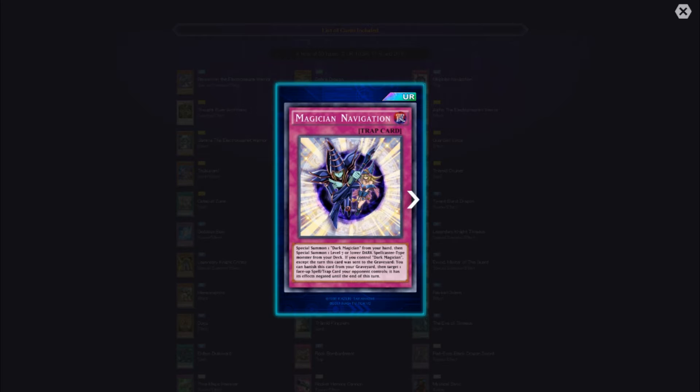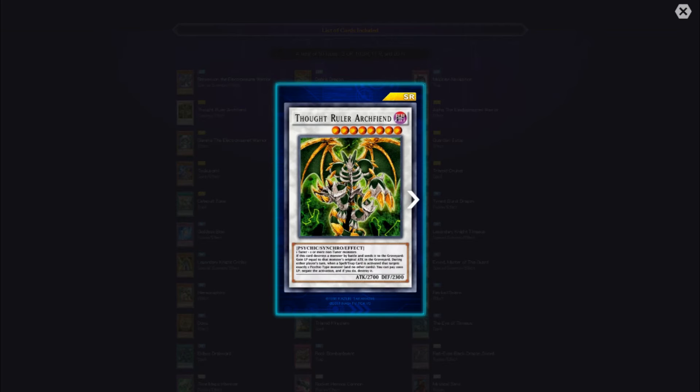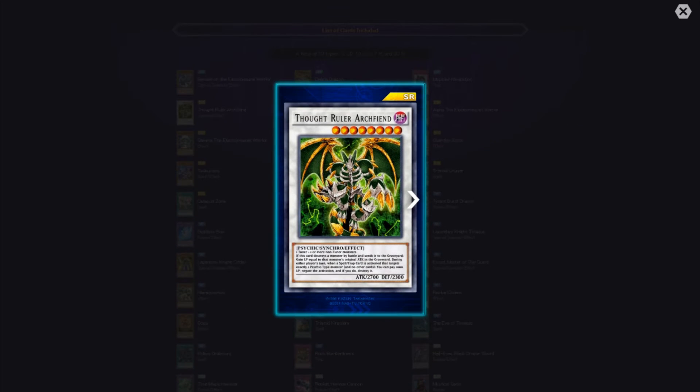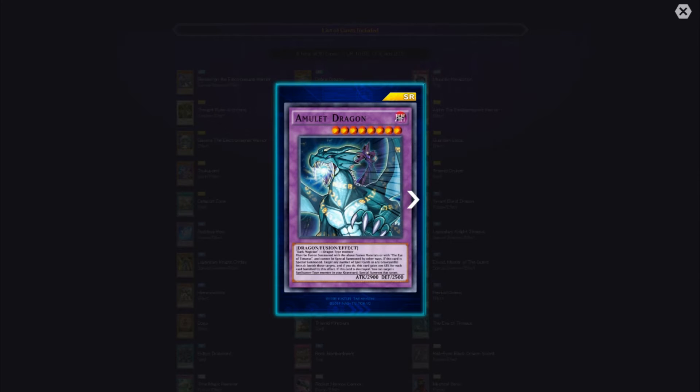Everybody cries about people paying in free-to-play games, pay to win, yada yada yada — they obviously don't know what the anime is originally about. So then we have Thought Ruler Archfiend, which we already went through. And now we've got a fusion monster — Amulet Dragon.